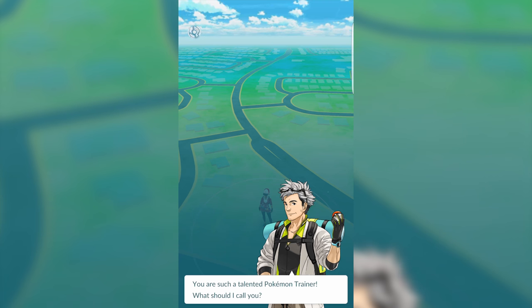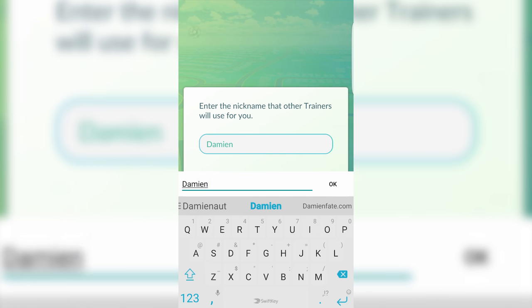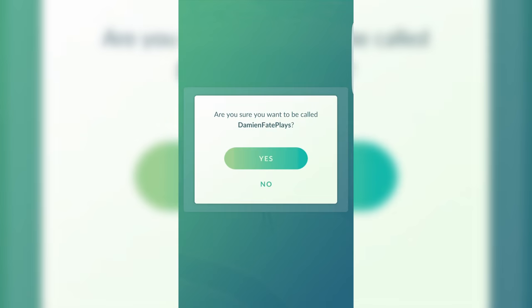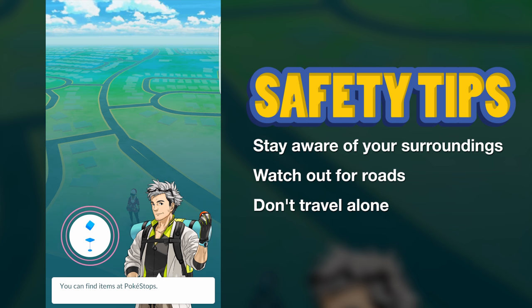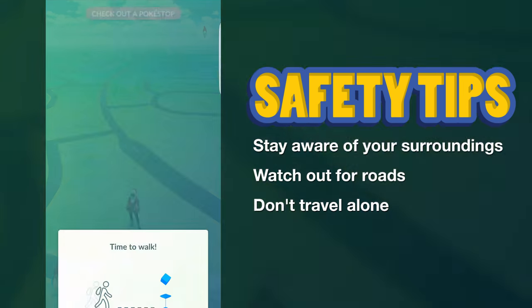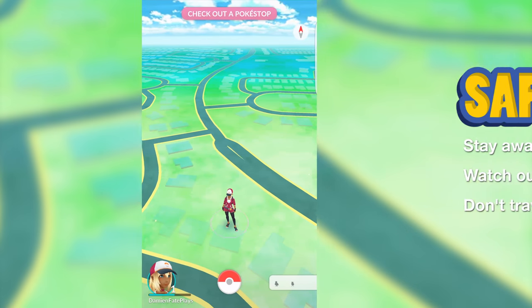Now that you've caught your first Pokemon, it's time to go out and find some more. To get the most out of this game, you actually need to go outside and walk around. But first, I need to remind you all to play responsibly — try your best to stay aware of your surroundings, especially if you're near a road. If you're a child, please go with a friend or even better, an adult. Now let's try and find our first wild Pokemon.